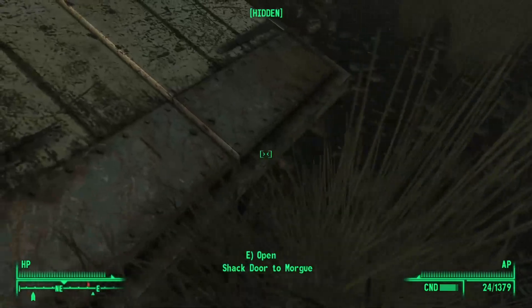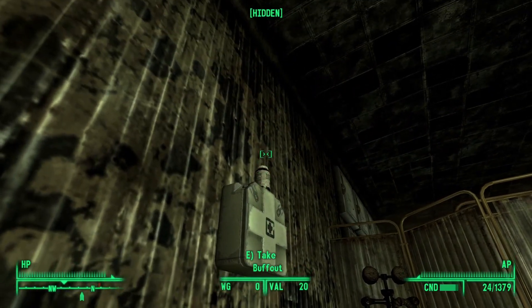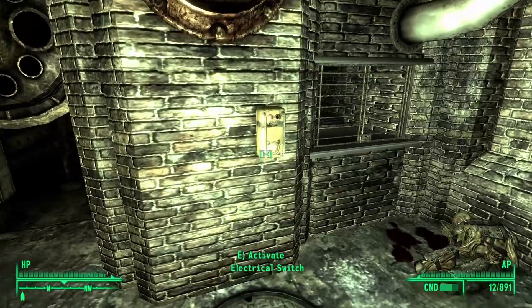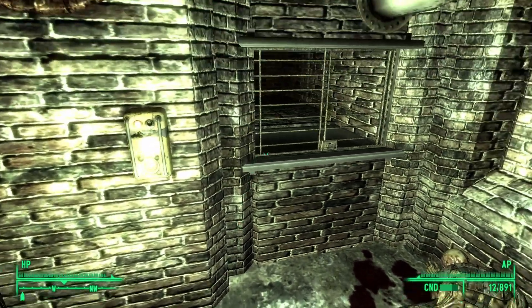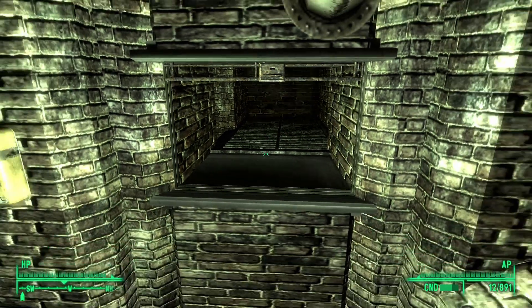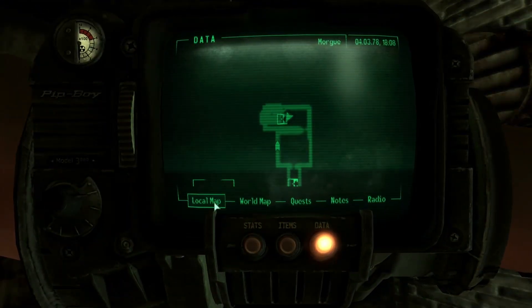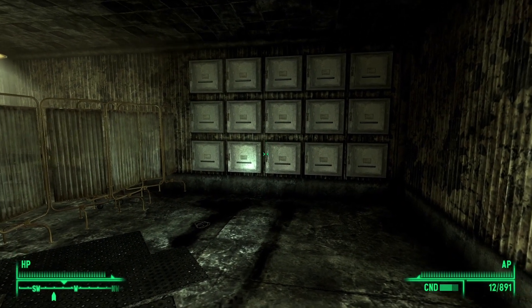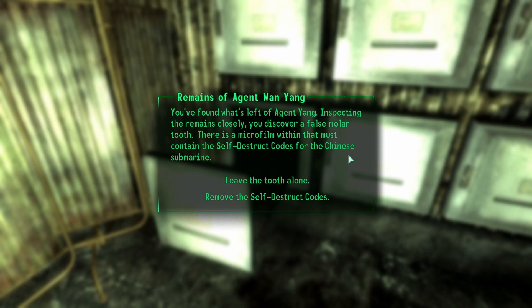There's a shack door to the morgue — I guess maybe that's where this agent is. There's an electrical switch here so I'll throw it. Septic tunnel access — I have to go even further in. Wait, the arrow is pointing that way. What's over here? Maybe in one of these... there it is. Found what's left of Agent Yang.